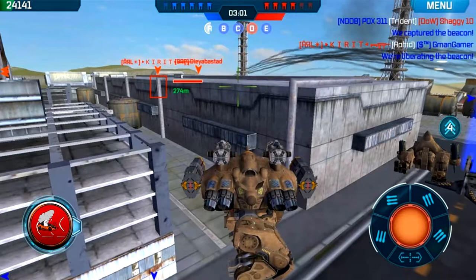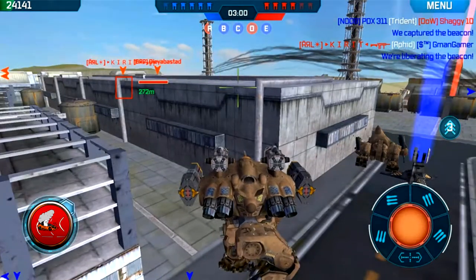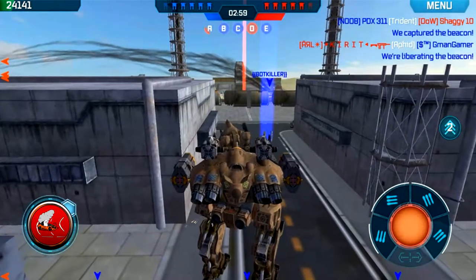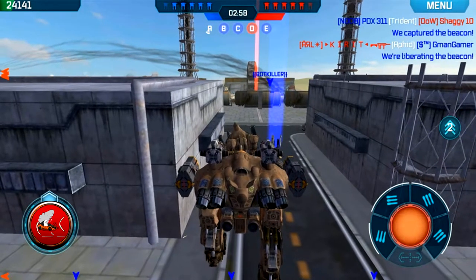He knew this person was low on health and all he wanted was to get just one or two aphids over the top of that wall — and it worked. Aphids explode; they have a splash radius, and that splash radius killed G-man gamer. I've been killed by it before. So just understand: aphids are not fun to play around with.